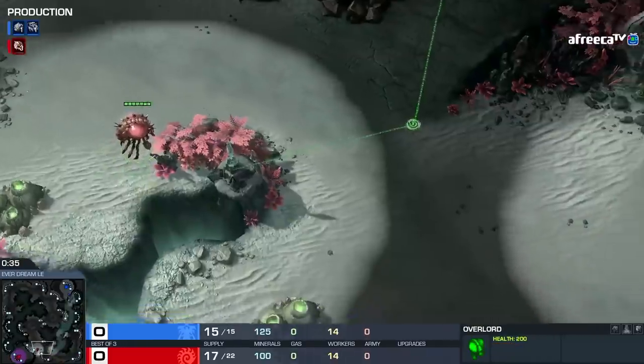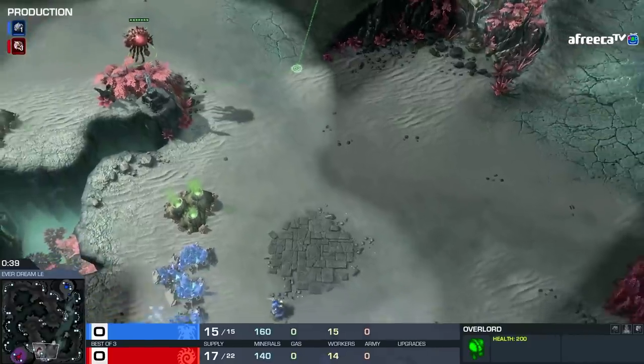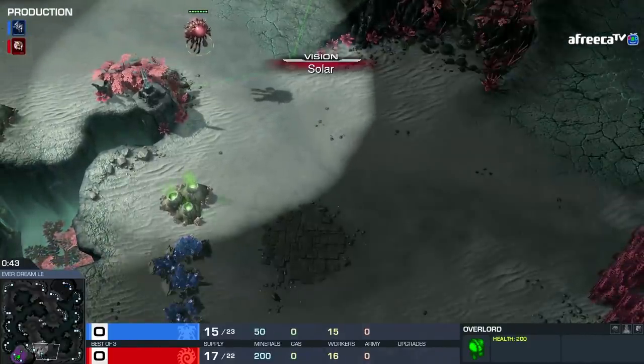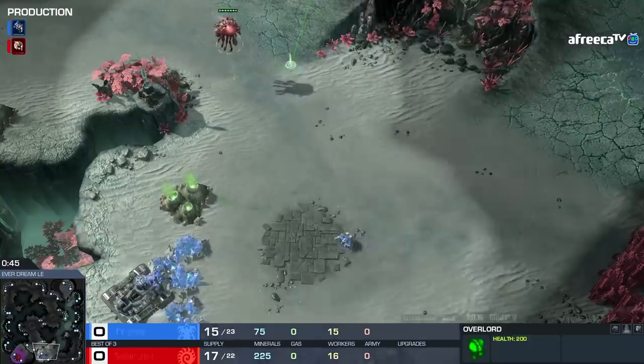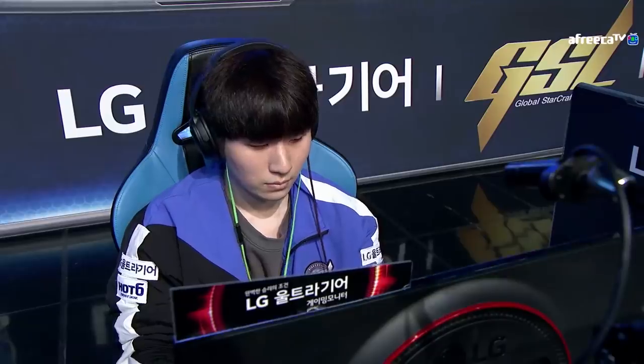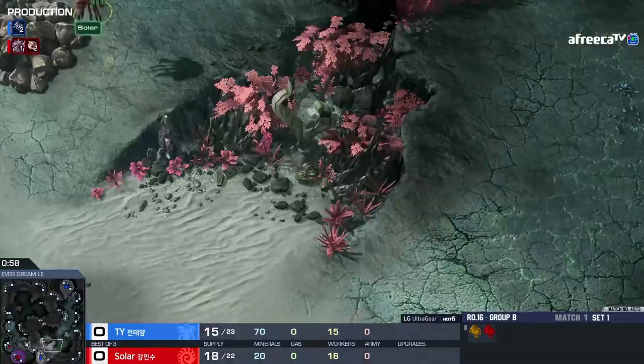Two SCVs sent out, so it's going to be double barracks here. And that is just below the Overlord scout path. It's crazy to me how good StarCraft II players have become at just skirting the line on how close you can hide something almost in plain sight. Well, it's funny because it's like a meta.